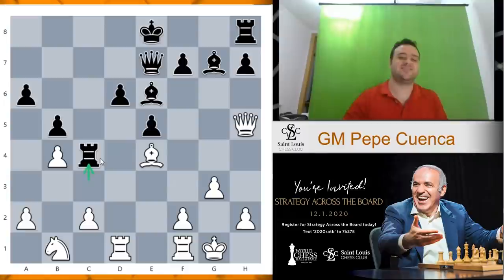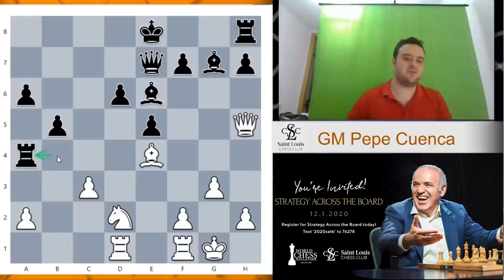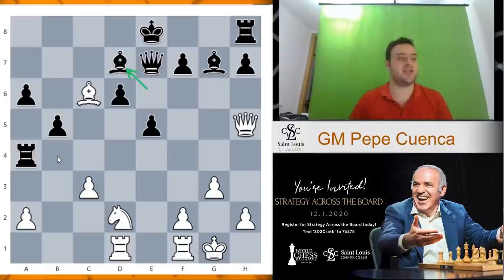Rc4 — that's right — attacking the bishop on e4 and the pawn on b4. So we play knight d2, rook b4, and we play c3, and we send this rook to a5. The rook is punished. And now this is a very beautiful variation — bishop c6, bishop d7, and now white plays a nice combination.